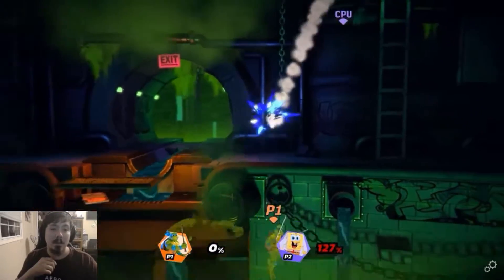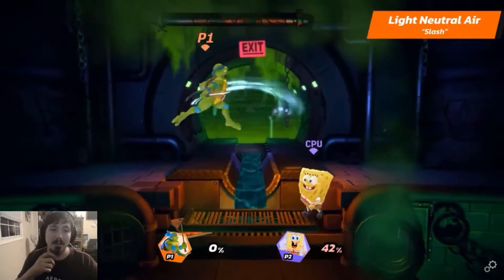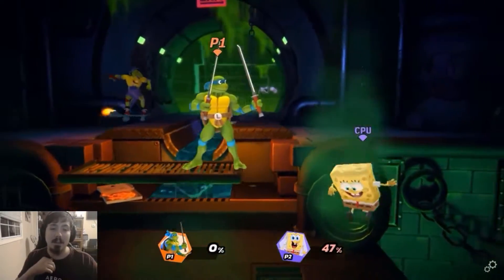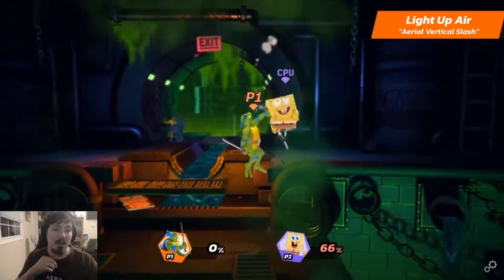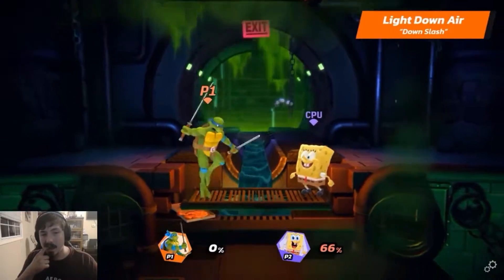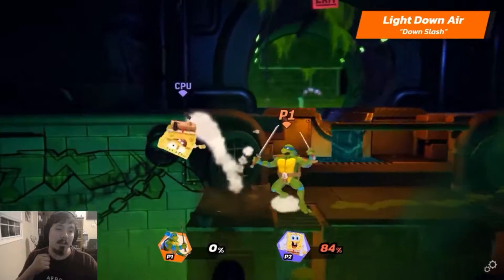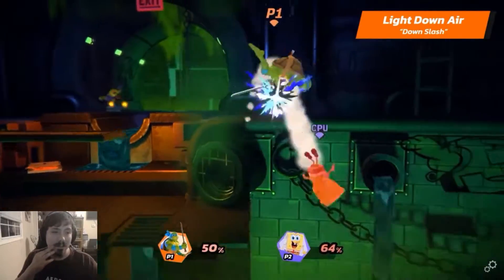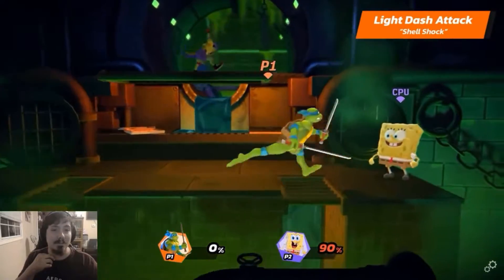Let's go over Leonardo's air light attacks. He's going through this a bit faster than I do. Just slash — basic. Aerial vertical slash. His down air is a downward slash.